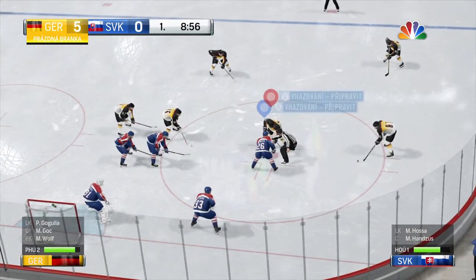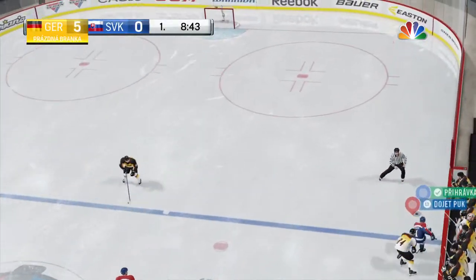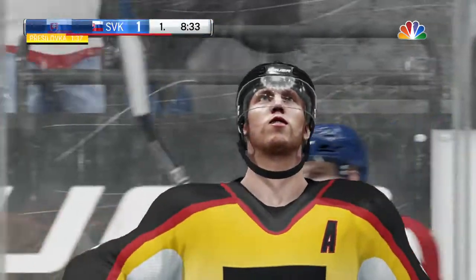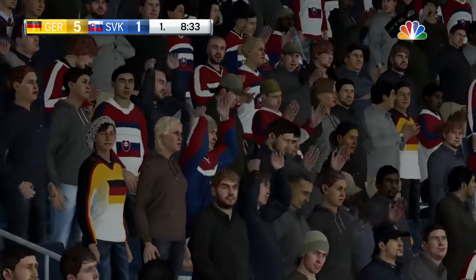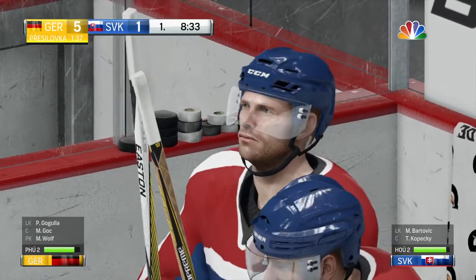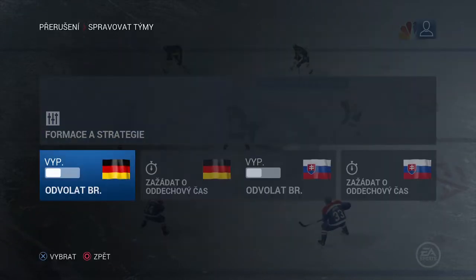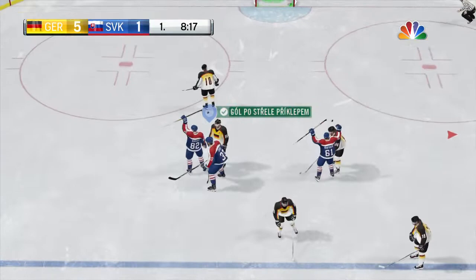The goalie has left. A skater is off, an extra one to try to get a key goal near the end. Slovakia's on the move in the defensive zone. Solid work defensively by Seidenberg and the loose puck brought in — Score! Ansker is just so close to that empty net, he can't miss from there. They can keep the momentum going before the end of the first period, looking for options through the neutral zone.